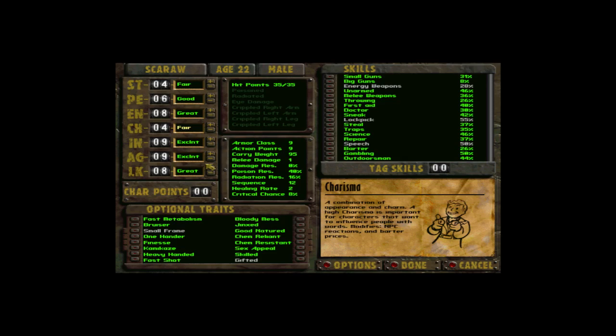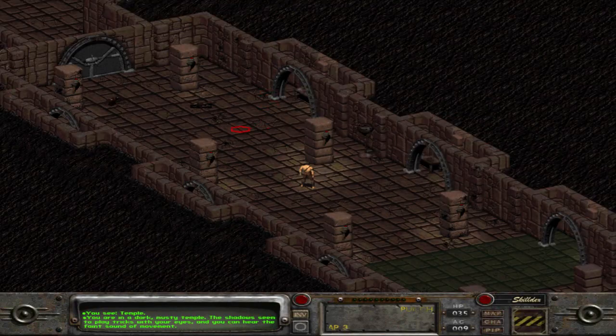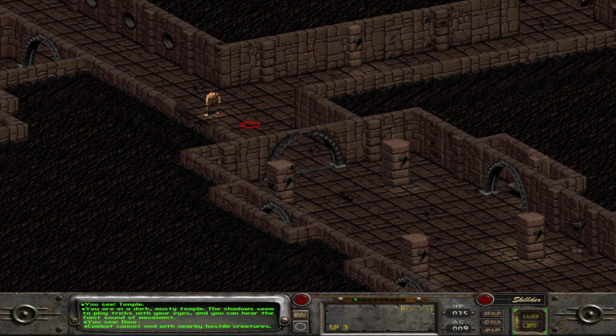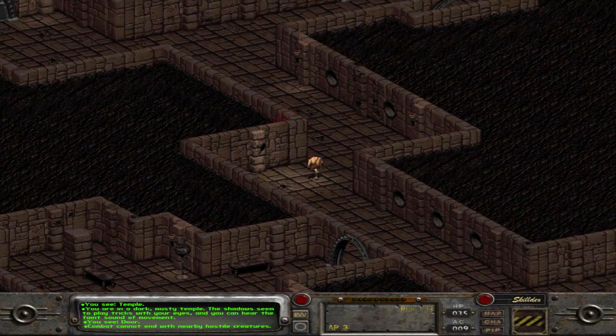I am absolutely trash at fighting early, but I can show you how to handle combat. If you start with 8 or more Agility, you should always outspeed enemies. What you want to do is take 8 steps and click end combat. If you can't end it, that means you end your turn, take another 8 steps, and try to end combat again. Once you do, you've basically lost the enemies.